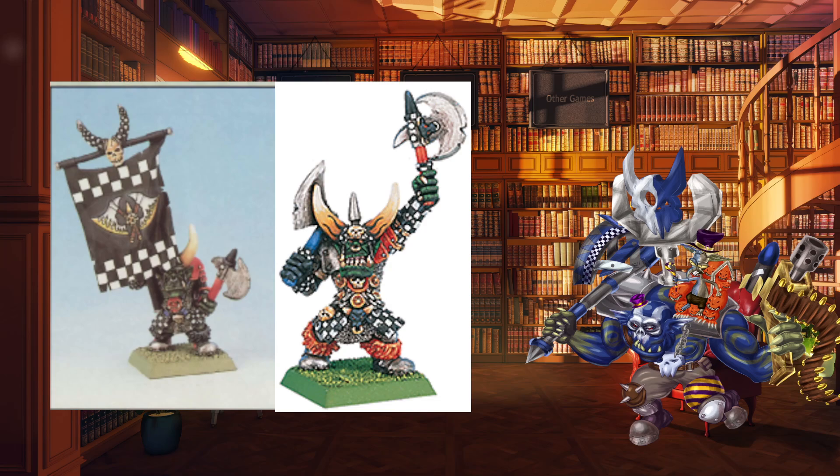The Big Boss is 91 points: Movement 4, Weapon Skill 6, Ballistic Skill 5, Strength 5, Toughness 5, Wounds 2, Initiative 4, Attacks 3, Leadership 9. The Boss and Standard Bearer have the same stat line, though the Boss is 42 and the Standard Bearer 92: Movement 4, Weapon Skill 5, Ballistic Skill 4, Strength 5, Toughness 4, Wounds 1, Initiative 3, Attacks 2, Leadership 9. They all come with a sword base, and bar the Boss — who had to be equipped the same as the unit he was leading — they could have anything from the Armoury. Magic Items: the Warboss could have 3, the Big Boss 2, and the other two could have 1.